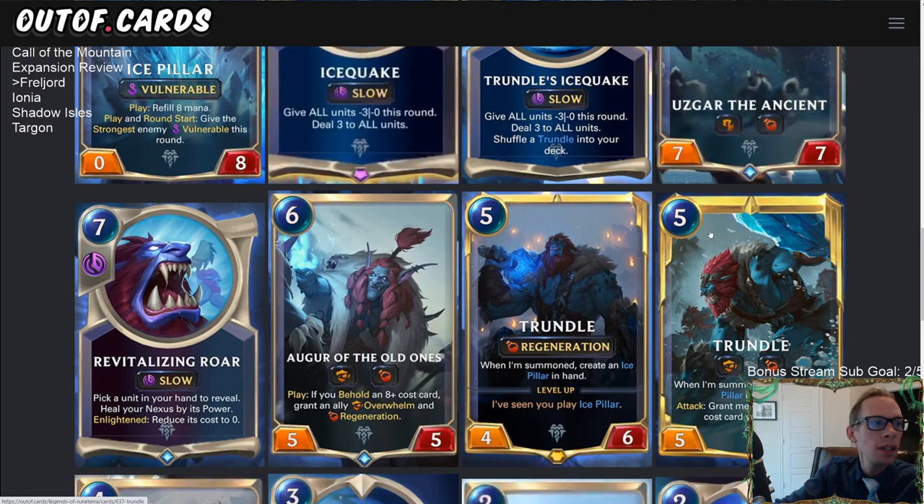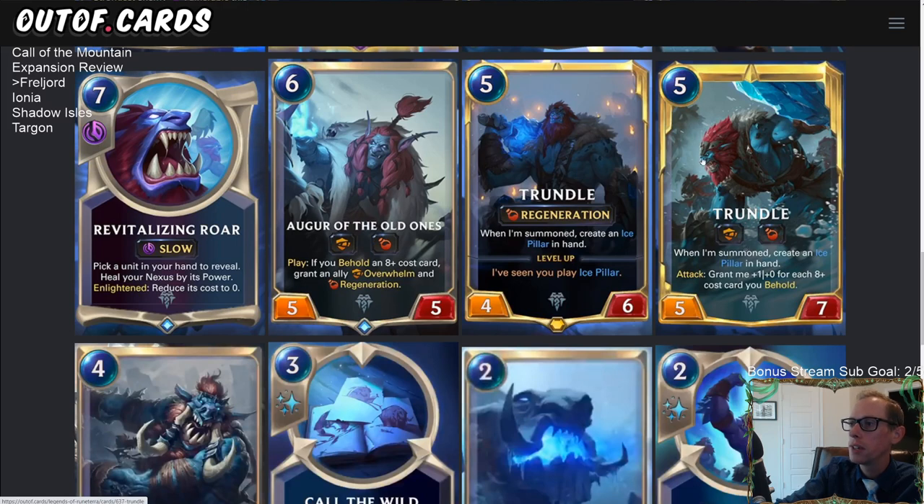Trundle levels up because we played our Ice Pillar. Leveled-up Trundle is a five-mana five-seven with Overwhelm, still having Regeneration. That's a really good keyword combination — it's hard to block a five-seven with Regeneration. You'd probably want to throw a one-one in front of it, but with Overwhelm you actually need to block with a five-five so you don't take damage, and then Trundle regenerates back to a five-seven. Also, Behold is a new keyword that means having cards you can see — either in play or in your hand on your side.